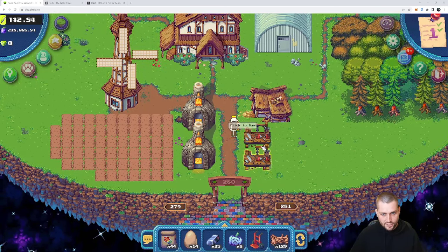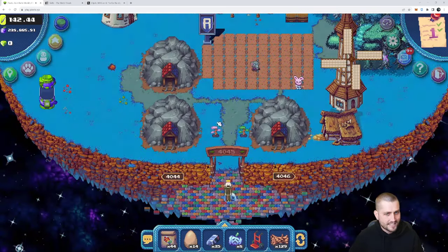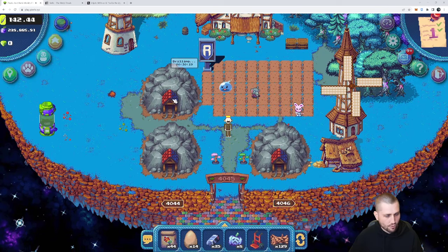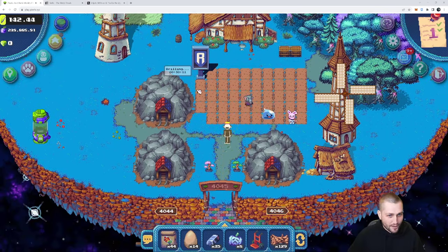If you have a large plot, you can have four industries as I do here. My water plot is technically a small land so I can only have three industries, and I chose mines for all three there.